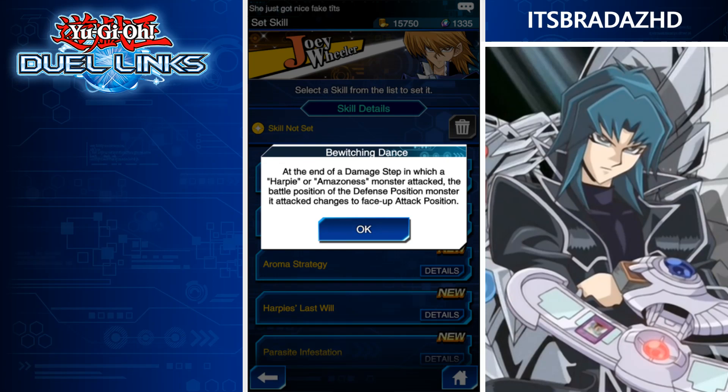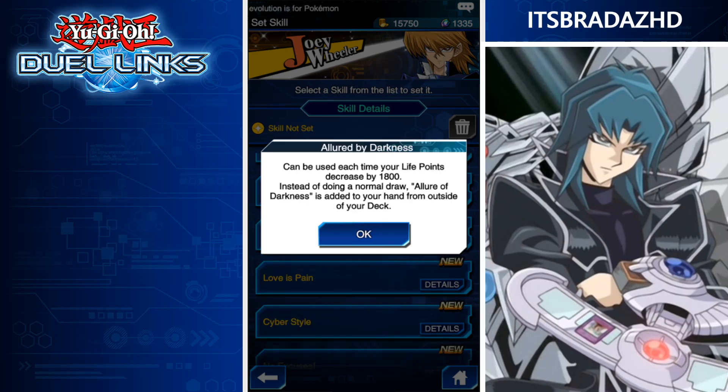Bewitching Dance — at the end of the damage step in which a Harpy or Amazoness monster attacked, the bound position of the defense position monster it attacked changes to face-up attack position. This immediately allows you to get over it with a second attack. Pretty cool. Allured by Darkness — can be used each time your life points decrease by 1,800. Instead of doing a normal draw, Allure of Darkness is added to your hand from outside your deck. This could be a Yubel skill actually, since Yubel is in the game. Allure of Darkness is a pretty powerful card, and this will get you two of them per duel.